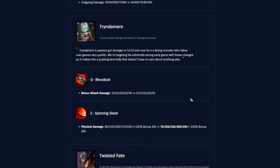Tryndamere — people were upset about these nerfs but they seem pretty minor. Q Bloodlust passive bonus AD drops from 10–30 to 5–25 per rank (just 5 off each rank), and E Spinning Slash physical damage goes from 80–200 to 75–195 (only 5 off per rank). It's a bit of a nothing burger honestly — decent size on paper but not a big deal in practice.